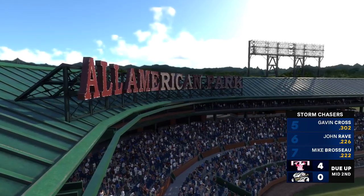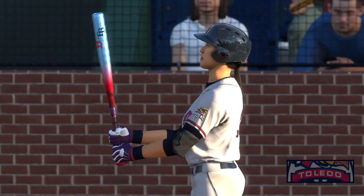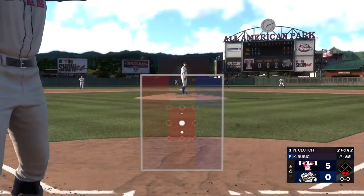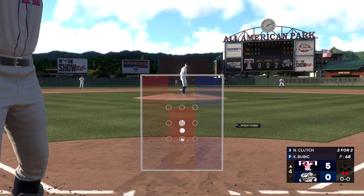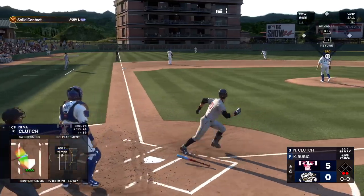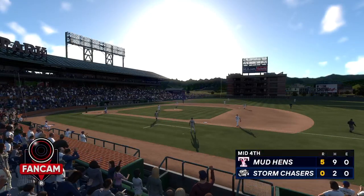We go to the bottom of the second inning. The Mud Hens have the edge, 4-0. Now that is the center fielder, Big Dog Ace. Line drive — and that's the end of the inning. It's a 1-2-3 and it is 5-0.